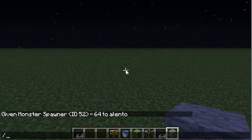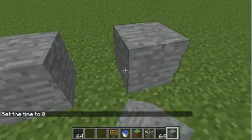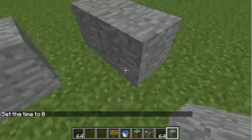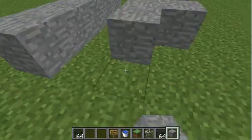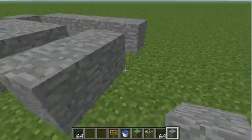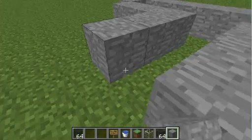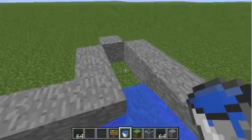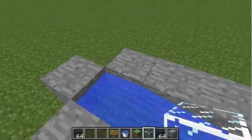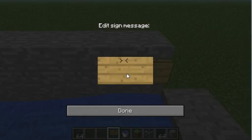Whatever building material you want. It's just going to make a structure. Time set day, do zero as well. We're going to need signs, so this is going to be a little output. It's going to be five wide, pretty tall. You can look at the specifications a bit. Cover this top part with signs.